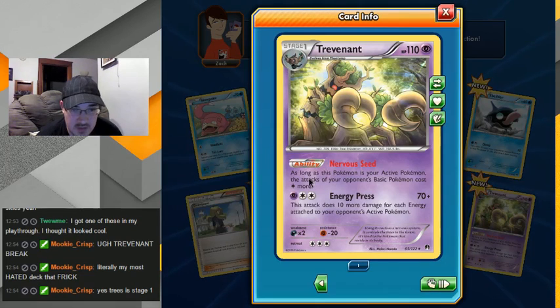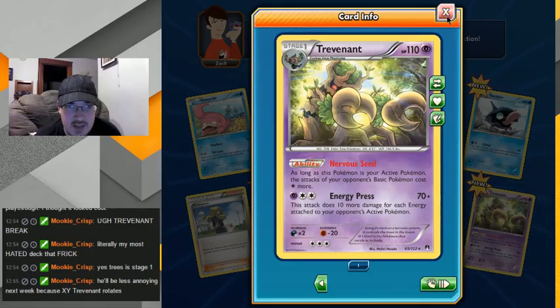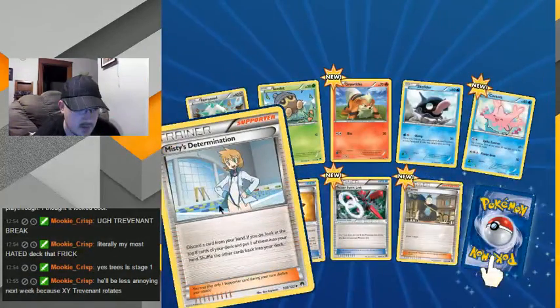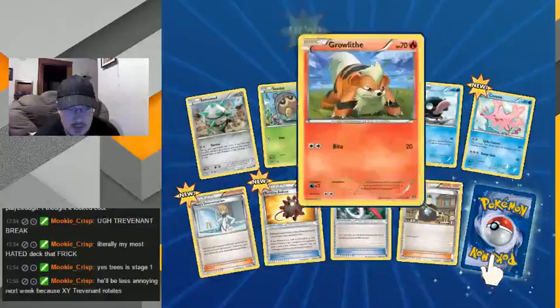That Growlithe looks kind of pudgy and angry. Discard a card from your hand — this is a supporter here. Do you look at the top — put one of them in your hand. Oh, so it's like a Great Ball but with any card, that's kind of cool. Ooh, Scizor! Bursting Balloon — discard it at the end of your opponent's turn. Interesting — oh, it's not as good as that one ace card that I have. Hey, that's pretty cool art.